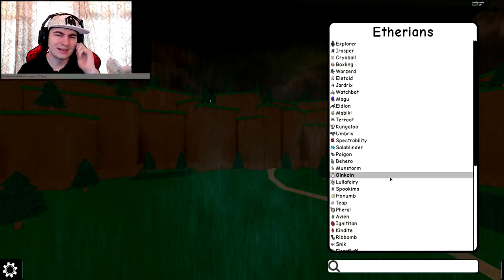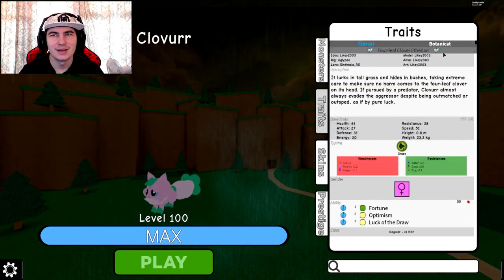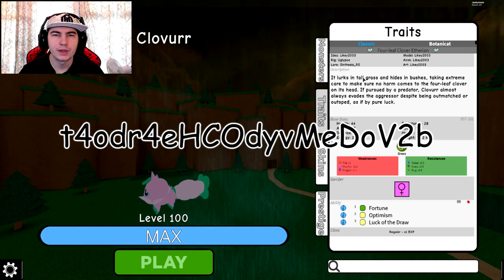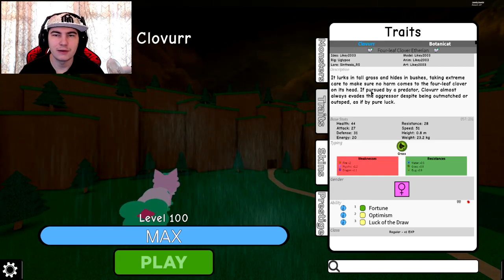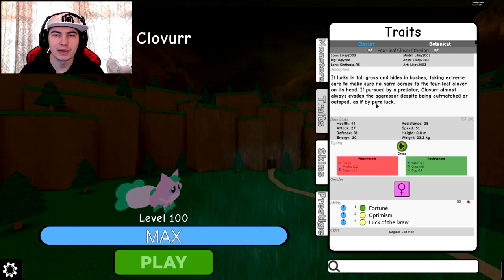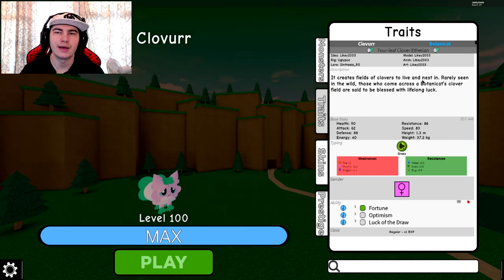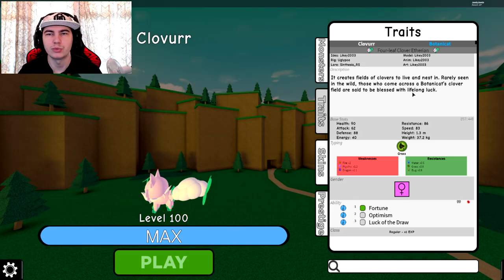I guess this cat is meant to represent luck or something like that — oh yeah, it's a clover! Clover lurks in tall grass and hides in bushes, taking extreme care to make sure no harm comes to its four-leaf clover on its head. If pursued by a predator, Clover almost always evades the aggressor despite being outmatched or outsped, as if by pure luck. And for Botani Cat — it creates fields of clovers to live in as a nest, and those who come across a Botani Cat's clover field are said to be blessed with lifelong luck.